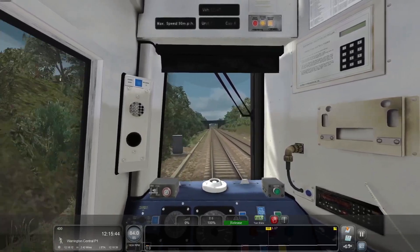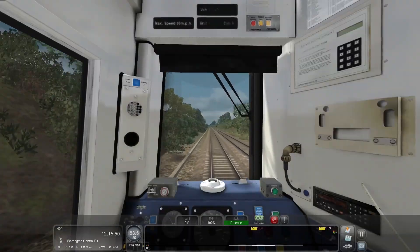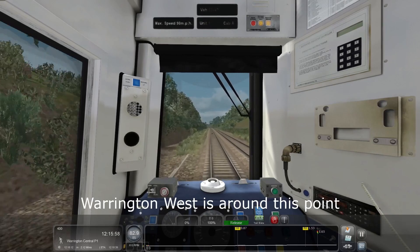That was Sankey for Penketh. The area where the Warrington West station is, is coming up here, but you're not going to really see anything indicating it along here. There's going to be a road coming to join alongside to the left at some point, and that's around where Warrington West is located.